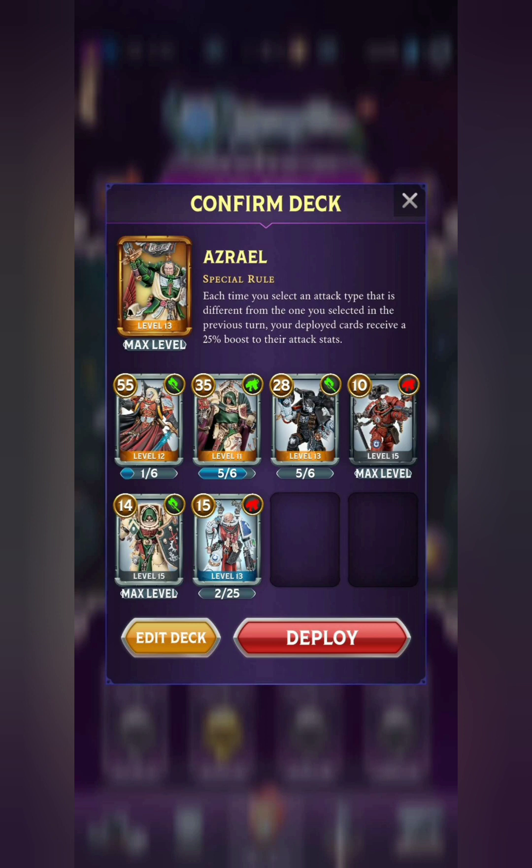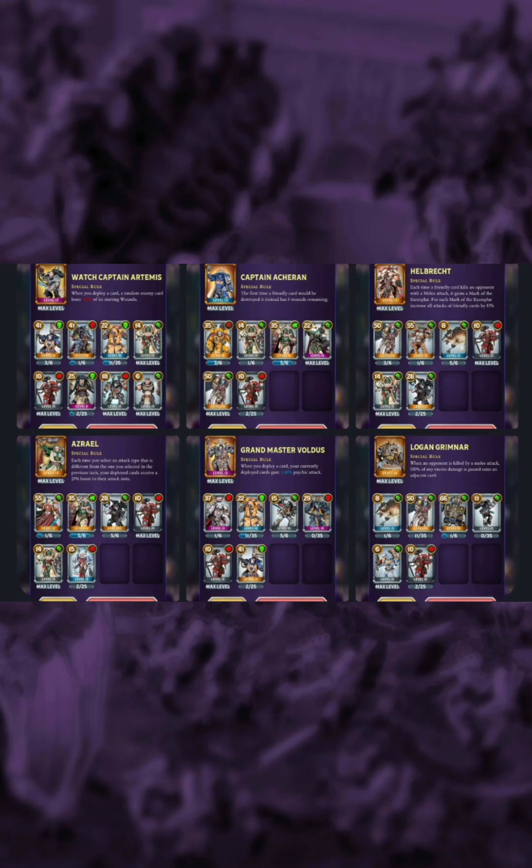I still don't really like playing as Azrael very much though. I think he's maybe the least fun out of all the Space Marine Warlords. But the 25% boost to the attack stats is pretty significant, especially if you're able to keep your cards alive for a long time. So definitely some interesting choices for the bodyguards in these Space Marine decks that many players may not have access to. Let me know what you think of these builds, and if you have any builds that have really worked very well with the Space Marines, let me know in the comments. But that's it for this one, and I will see you next time.